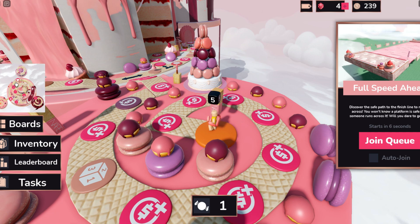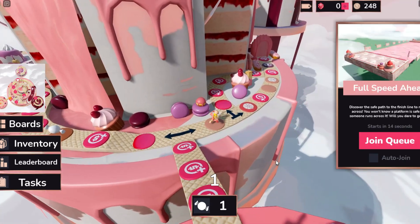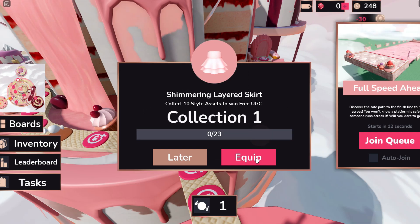Once you join, you can see different style assets that are on the map. Over on the left it doesn't show all of them, but it shows some of them, and we're going to need to collect 10.